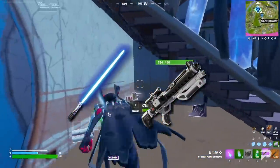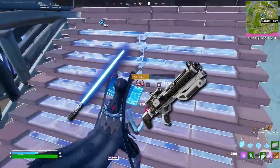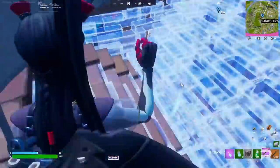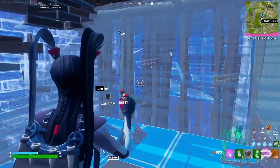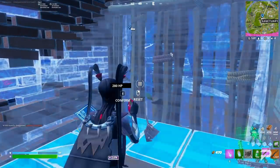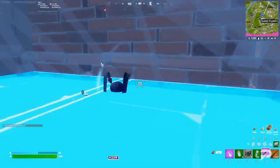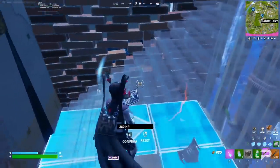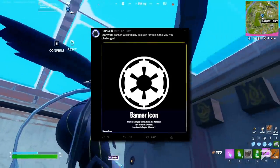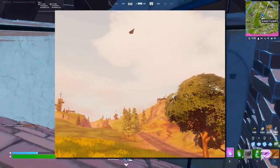Both lightsabers and the E-11 blaster rifle will be able to be found in non-competitive playlists this patch, allowing players to feel like they're one with the force as the celebrations for Star Wars Day start up. An exciting new addition is Obi-Wan's lightsaber. Considering the Kenobi show will be coming out soon, it's not too hard to imagine that we may end up seeing an Obi-Wan Kenobi skin in the game in the future. You can also expect to see some brand new Star Wars-based challenges starting from the 4th of May, and a Star Destroyer hanging ominously overhead.